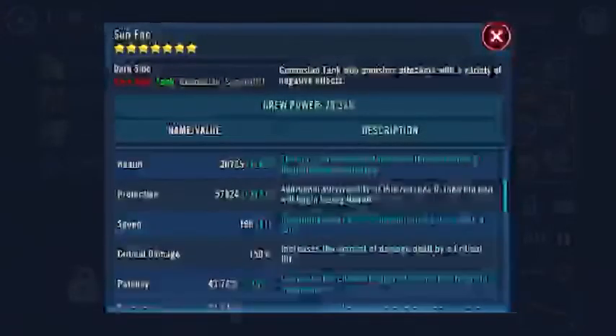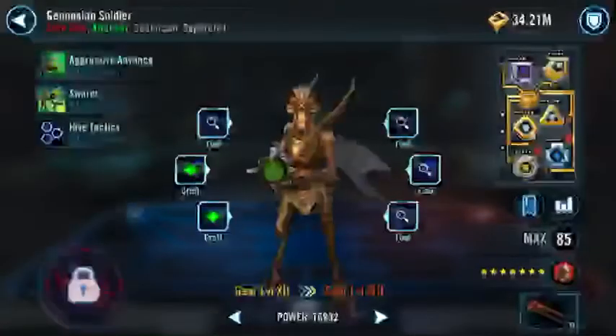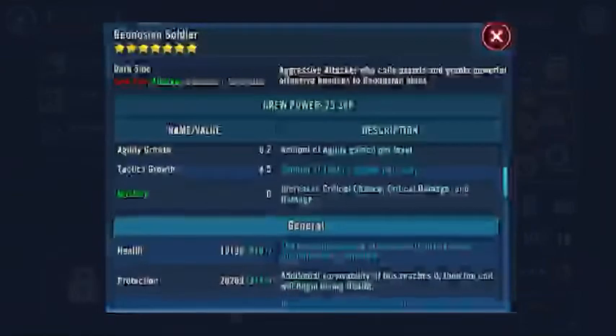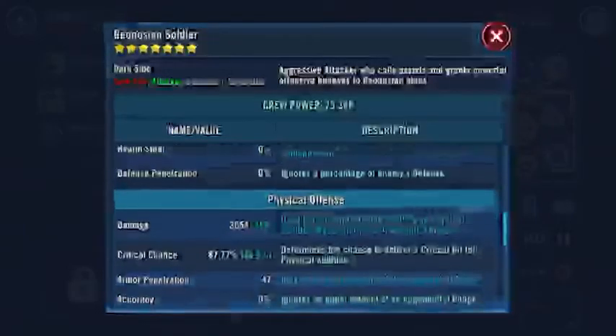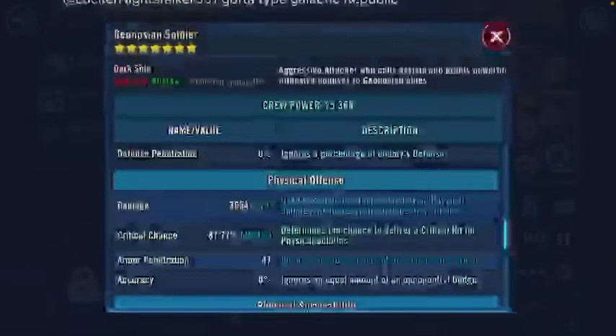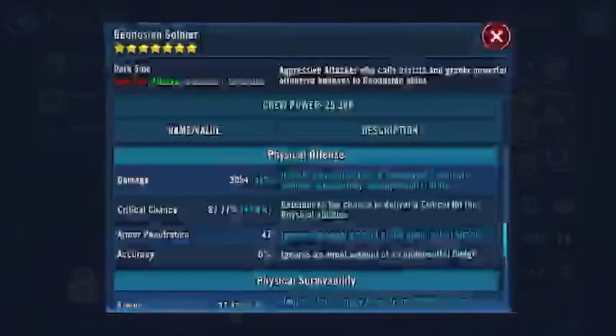Soldier is a little faster — 233 speed, and 223 is pretty fast for a soldier. He doesn't really need to be fast, just needs a lot of crit chance. 87 crit chance is pretty good, but you should always try to get him a little higher than that.